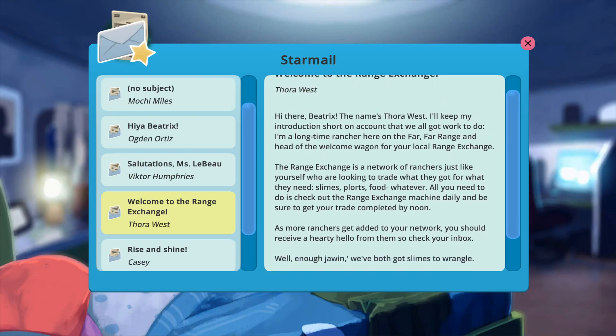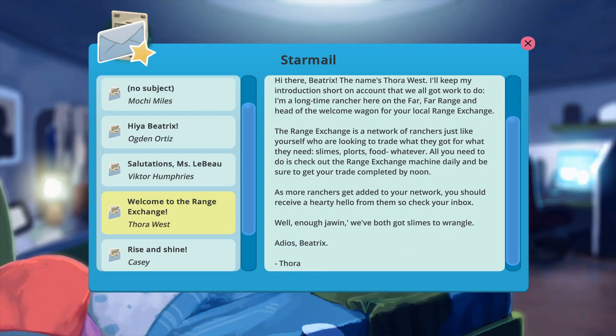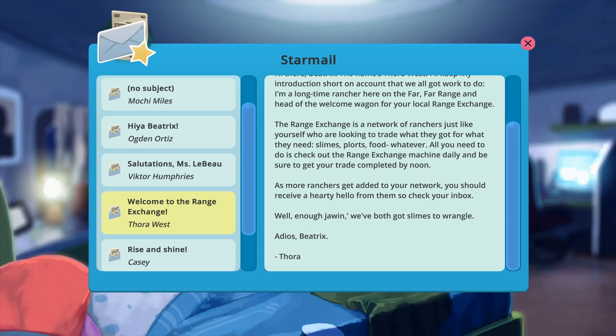From Thora West, welcome to the slime exchange: 'Hi there Beatrix. The name's Thora West — I'll keep my instructions short on account of we all got work to do. I'm a long-time rancher here on the far, far range and head of the welcome wagon for your local range exchange. The range exchange is a network for ranchers looking to trade what they've got for what they need — slimes, plorts, food, whatever. All you need to do is check out the range exchange machine daily and be sure to get your trade complete by noon.' So that's when it resets — noon. More valuable information. As more ranchers get added to your network, you should receive a hello from them, so check your inbox — that's also how we meet more people.